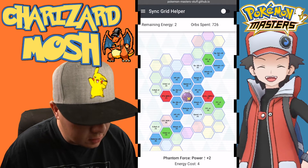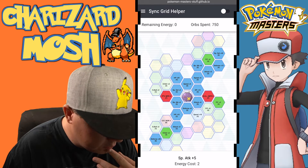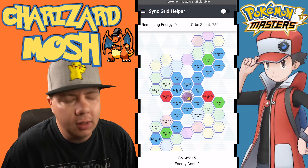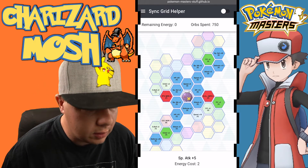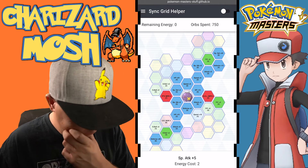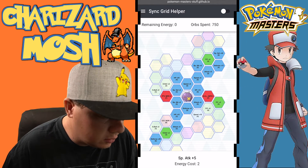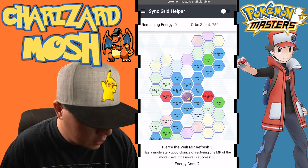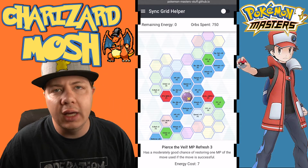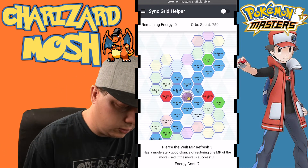You can sacrifice some power to include the special attack node, so at least your defense is fully powered up and you're able to do damage with Phantom Force. On the left-hand side we have Dire Hit move gauge refresh 3 and Pierce the Veil MP refresh 3, so you'll be able to keep increasing your attack, special attack, and evasiveness.